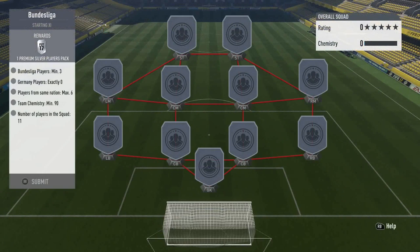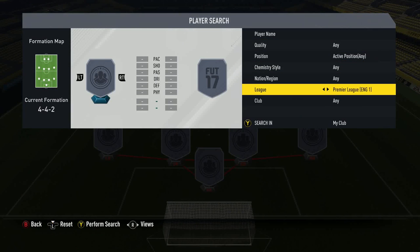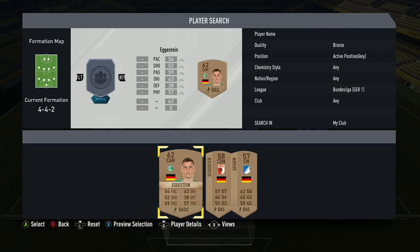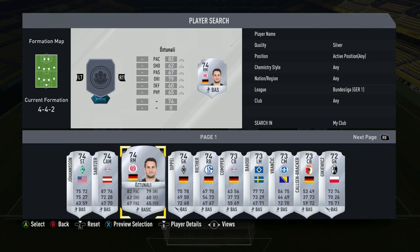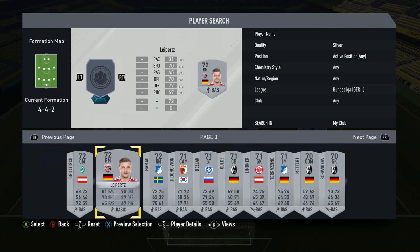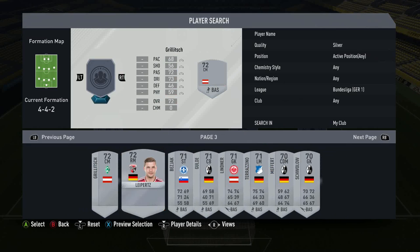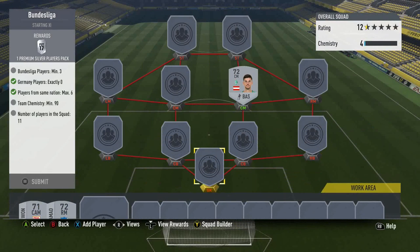Next up is Bundesliga and it's going to be near identical. We're going to want to go to the Bundesliga and find whatever bronze dudes I've got. I've got three German bronze Bundesliga players but I can't have German players. I've got Polish there, a lot of Polish league players, Swiss, Scottish. I kind of want to just use the cheapest Korean. We'll take the Korean dude, the Swedish dude, and the Austrian dude.